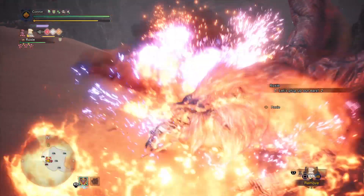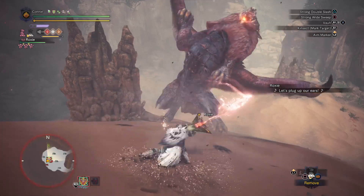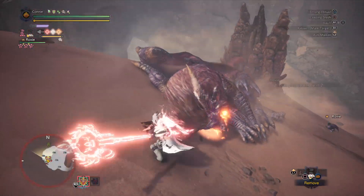So yeah, that's all there really is to it. Equip Fortify, blow yourself up twice, then make sure you swap to a weapon that has Fortify, and then go to town.